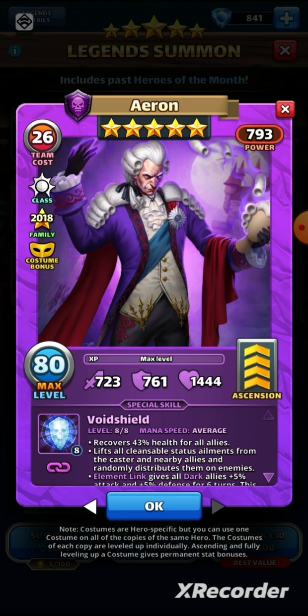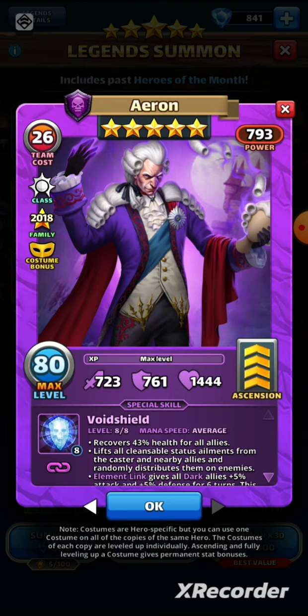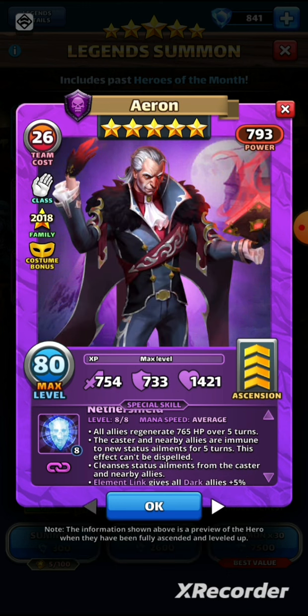His special is Void Shield at average speed. He's recovering 43% health for all allies, and he lifts all cleansable status ailments from the caster and nearby, then randomly distributes them on enemies. The element link gives all dark allies plus 5 attack and plus 5 defense for six turns and can't be dispelled. It's a pretty big upfront heal — 43% for all — and then a Lady Loki-style effect distributing ailments on enemies. Basically a heal and a cleanse.